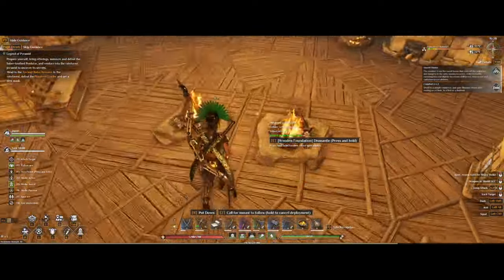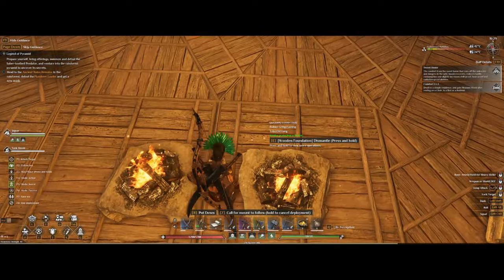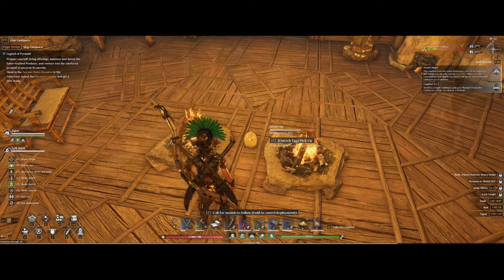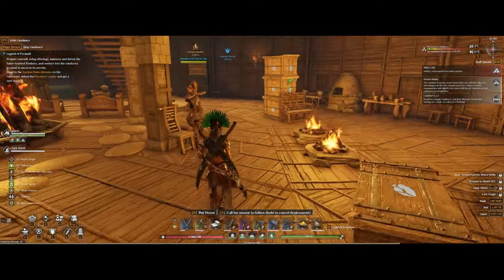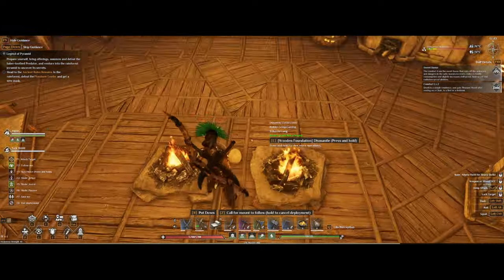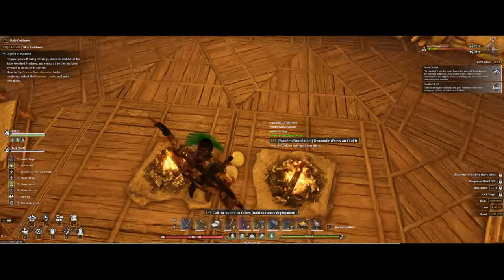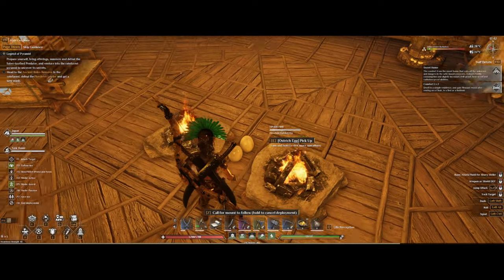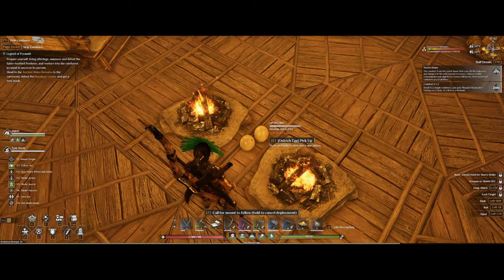You'll have to have the temperature right as well. I'm at the wetlands and here I have to use two campfires — if I put the egg in between them it starts the hatching process. This might be different for you depending on where you want to hatch the egg, and you can see on the egg if it's too cold or too hot.